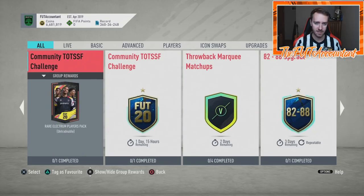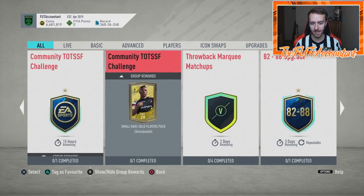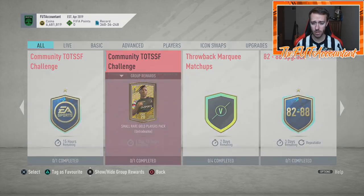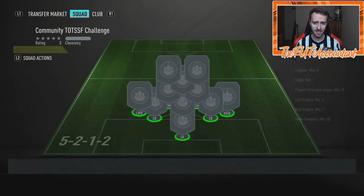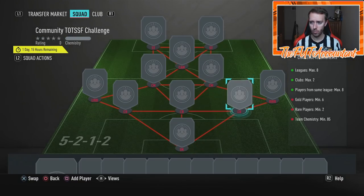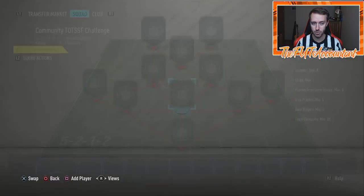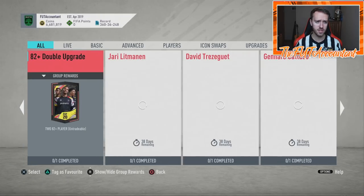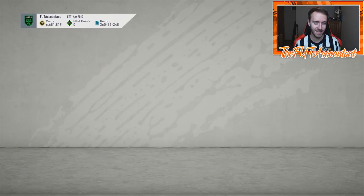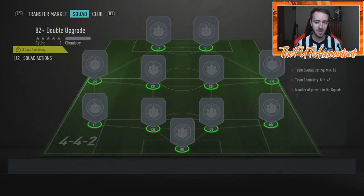We have these community TOTS challenges that give us packs. Today's was a small rare gold players pack — you only need six gold players, so that's actually a nice SBC, even if it's untradeable. But the other two upgrades we got today — the 82 double upgrade to me is a scam. You're turning in an 82-rated squad to get two 82-plus rated players.